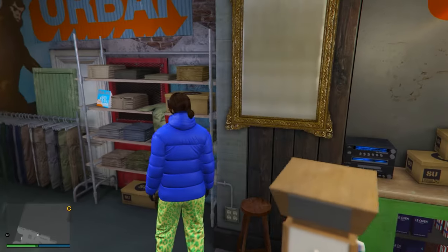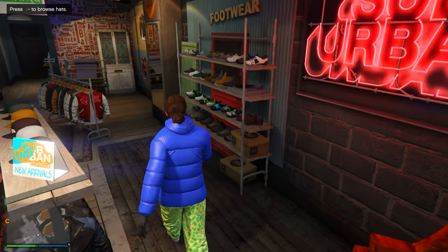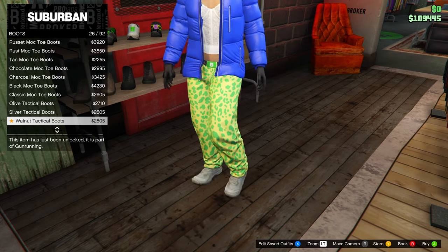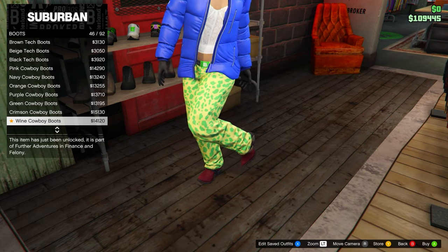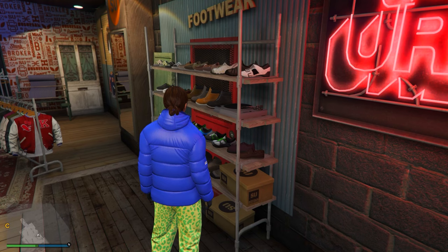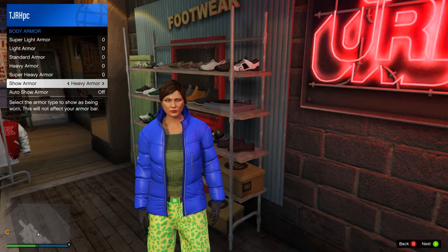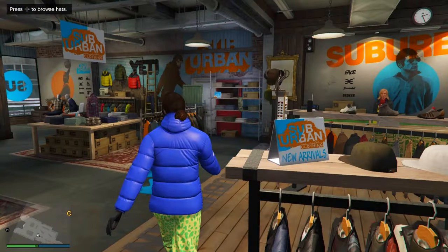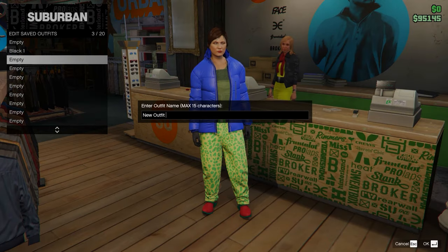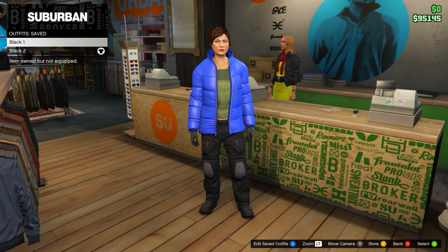For the second outfit, go to spotted muscle pants on sports pants and equip those. Then head over to shoes, go on to boots, and go for the red cowboy boots. You'll notice your heavy armor got taken off, so make sure you re-equip your heavy armor and always save it with the heavy armor on.